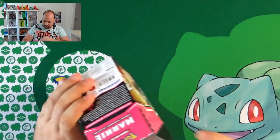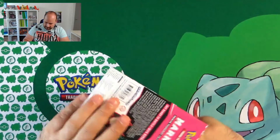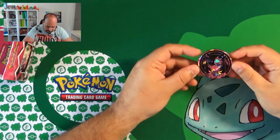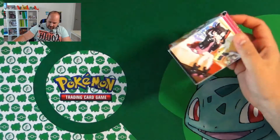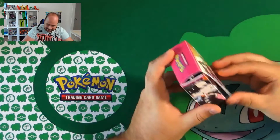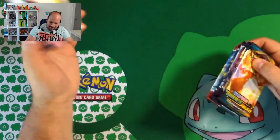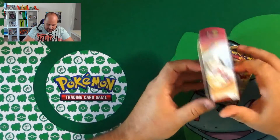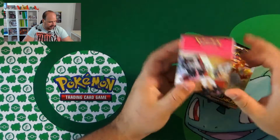Then we have the condition markers, this jumbo coin, and this deck box. Inside we have seven booster bags. Let's take a look at the deck box — we have the same images. Really nice. And we have our seven booster bags.